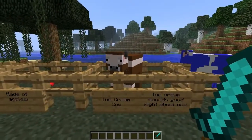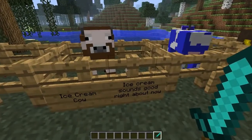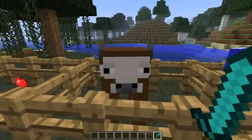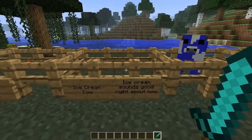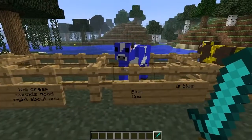Next up is the Ice Cream Cow. I didn't know what to put for the description, so I just said 'ice cream sounds good right about now.' I could kill him and get some sugar, maybe make some pie. You can't really make ice cream — vanilla Minecraft does not have ice cream. But yes, Ice Cream Cow.